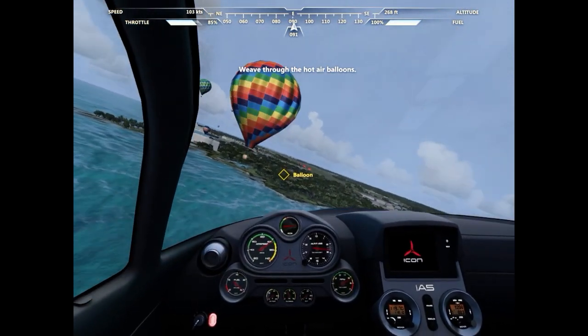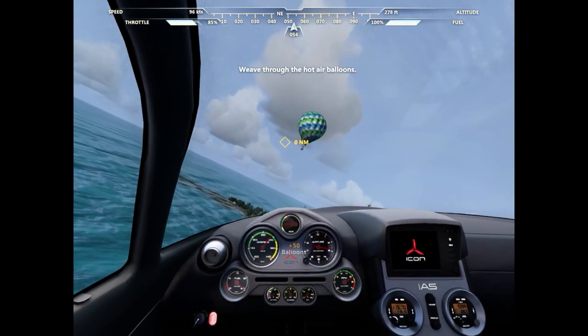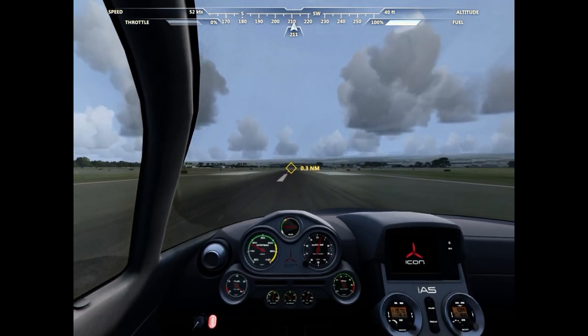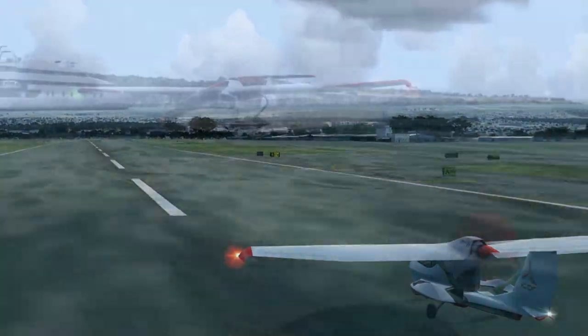There are three missions included. The first starts in flight and teaches the basics of manoeuvring the aircraft, Pilot Wings style, by weaving between balloons. It concludes with a short field landing, which the player is expected to manage by themselves.